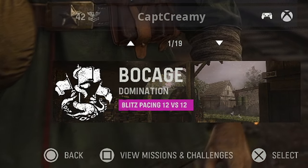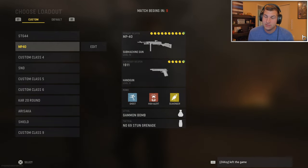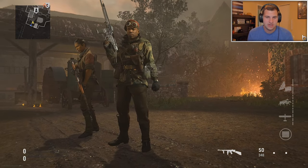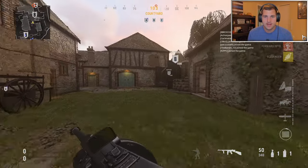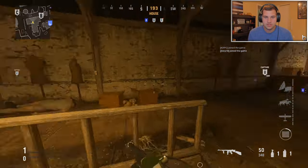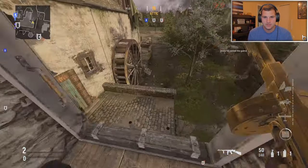We got Bocage domination 12v12 — this is going to be a good game to drop the nuke live. Bocage is one of my favorite maps, I'd put it in the top five. I always love to get A and B flag, or just two flags as long as B is included. It's always good for domination — you can usually spawn trap and tell where enemies are going to be.